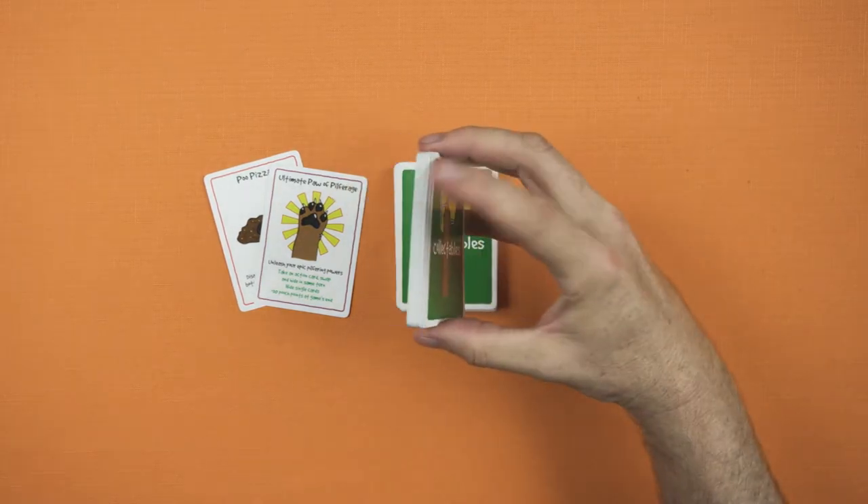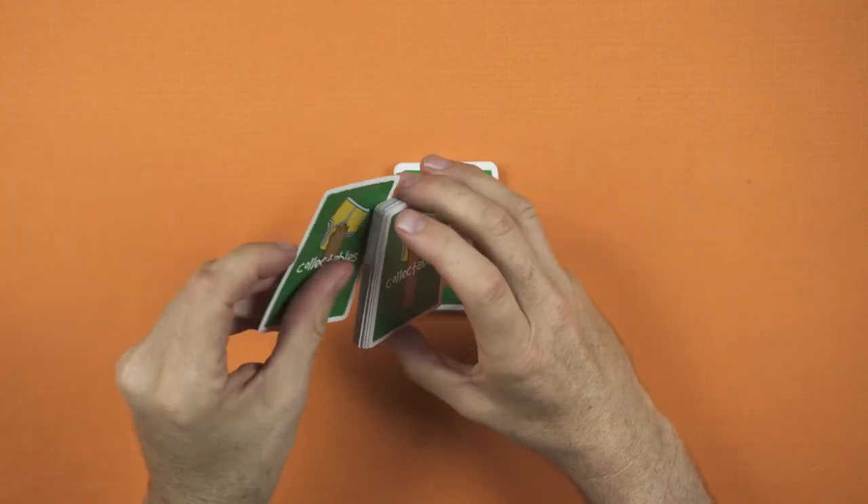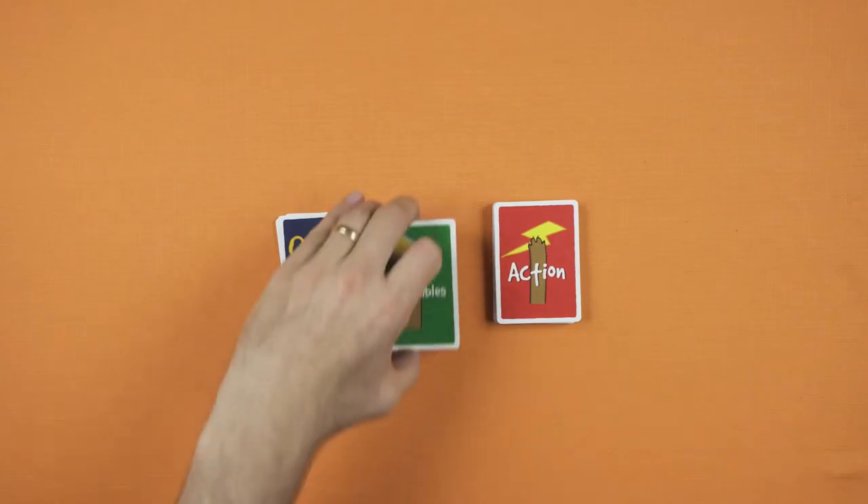Randomly insert the Poo Pizza and Ultimate Paw of Pilferage cards in the top half of the collectibles deck. When you've done this, place the collectibles deck next to the action deck.